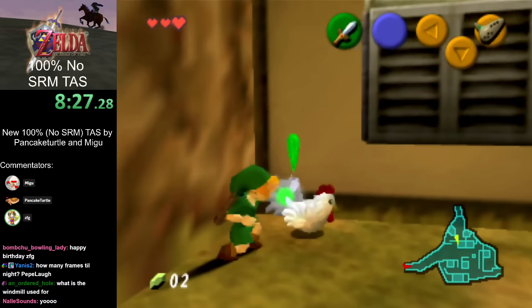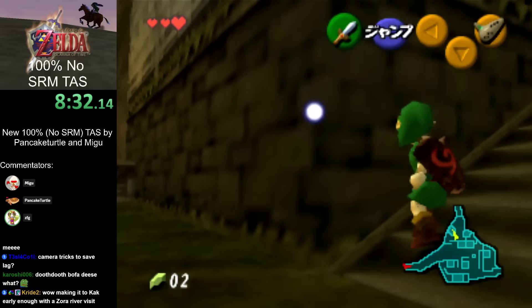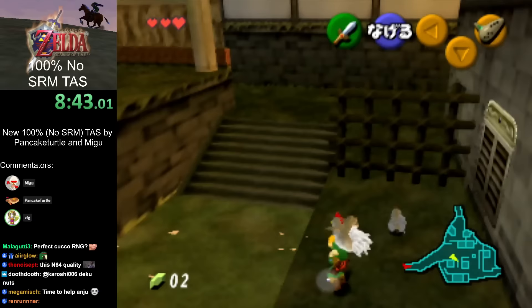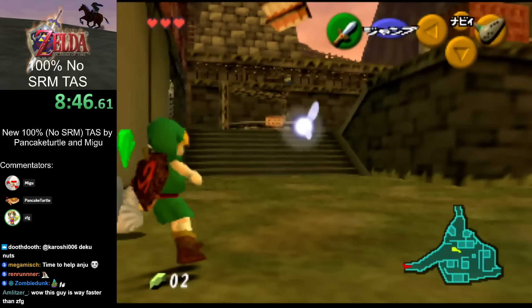The reason for sword-slashing into the loading zone is so that you have no speed when coming out the other side. When leaving Zora's River, that puts you in a better position for an instant west slide. Rather than walking at full speed out of the loading zone and having to back up a bit to get a good west.